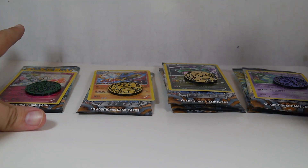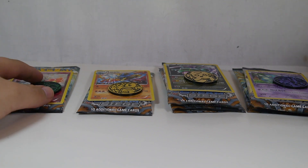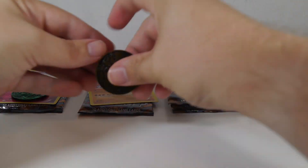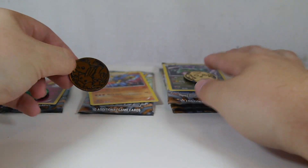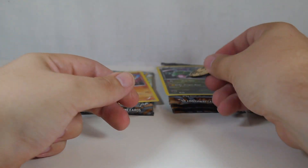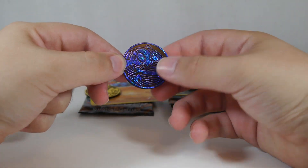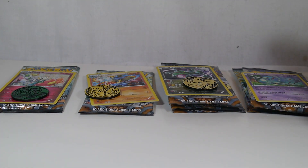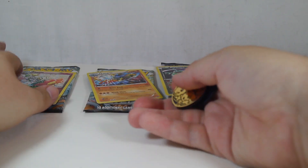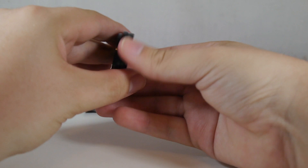Single packs are $4.99 and the triple packs are $11.99. The assortment at my location included the Mega Rayquaza coin, the Hoenn Starters coin in gold, the Pikachu coin also in gold, and the Primal Kyogre coin which is a nice sparkly blue. I don't know if different regions are going to have different coins, but these were the four I had to pick from so I made sure I got one of each.